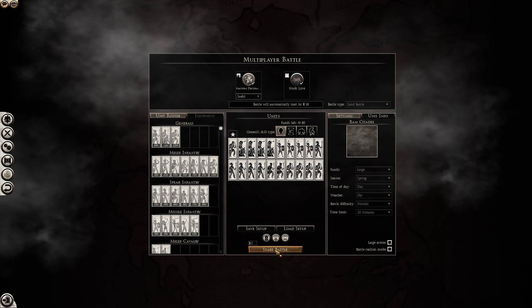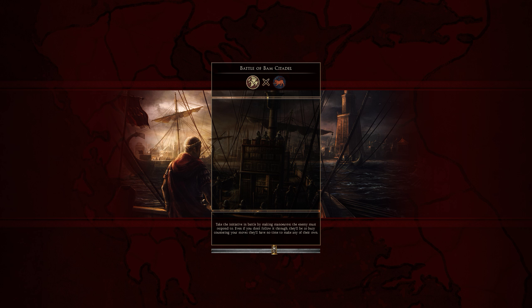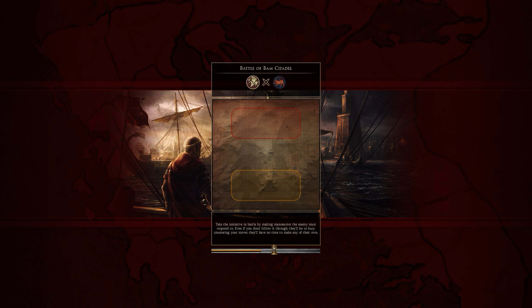On Bomb Citadel — not the best map for Sweby to go up against Chimeria because there isn't really any forest. But neither of us have a resistance to heat, and Bomb Citadel is a desert map, so it has the heat effect in place.